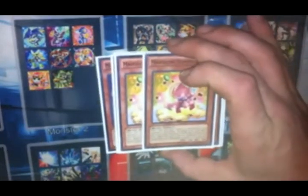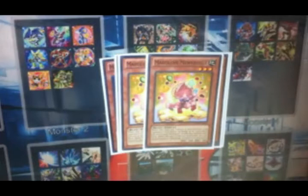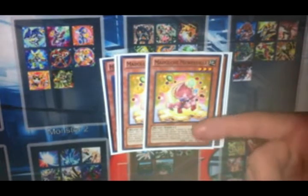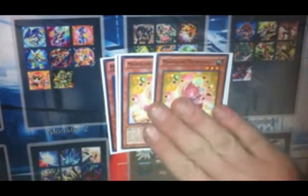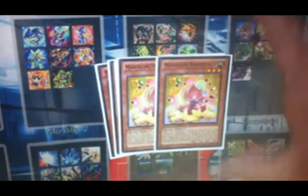Two copies of Madolche Messengelato. I was at three and I've gone down to two. There are some times that I do wish I still had three because he gets overlaid and you want to bring him out more, but I can get away with him at two and that means I run other things in the deck. Two copies of Madolche Mewfeuille — this is a difference between my deck and Alexander Thomas' deck. He only runs one Mewfeuille, I run two. I really like having Mewfeuille in hand and I have a lot of times where I can set up cool plays: Hootcake with Mewfeuille, Messengelato with Mewfeuille, and Puddingcess. I personally like having two.